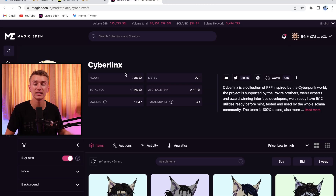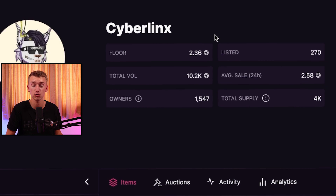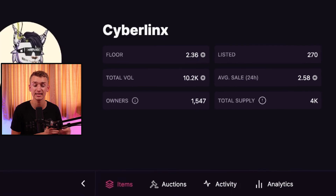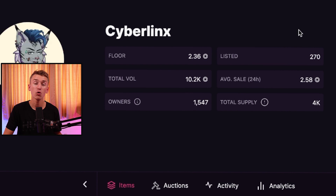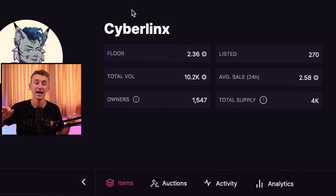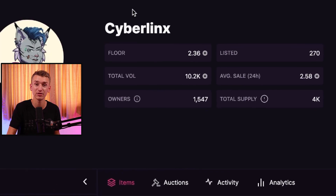The first project we have today is CyberLinks. They're currently sitting at a 2.36 Solana floor price with over 10,000 Solana in traded volume already. It's only been a few days since these guys minted, so 10,000 Solana volume is really impressive. Only 270 listed out of the 4,444 supply.